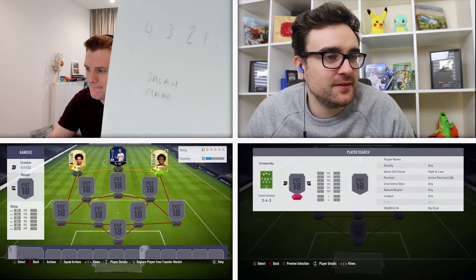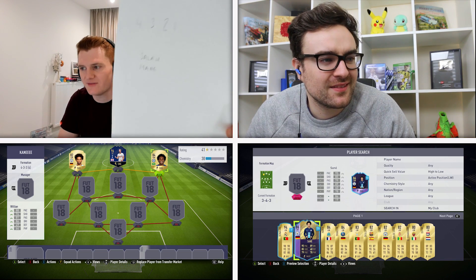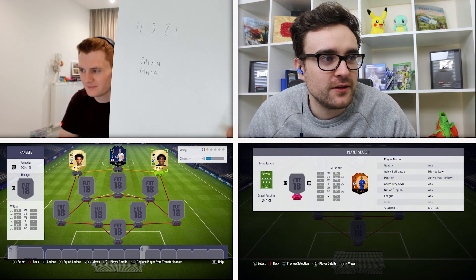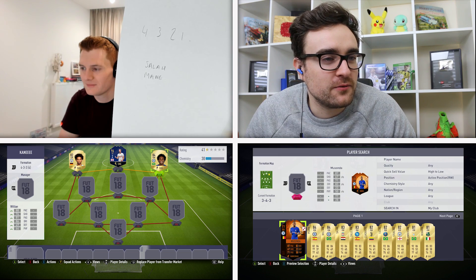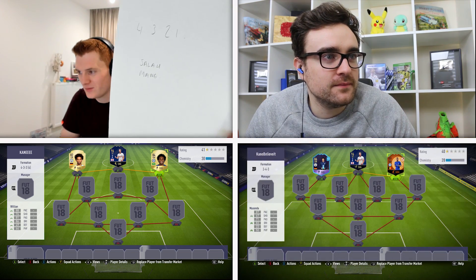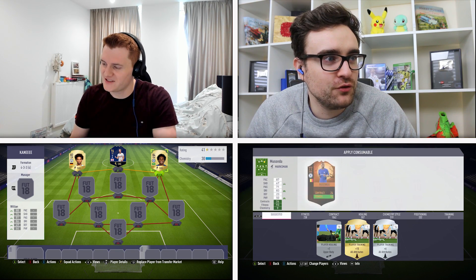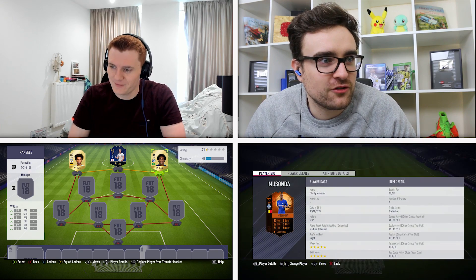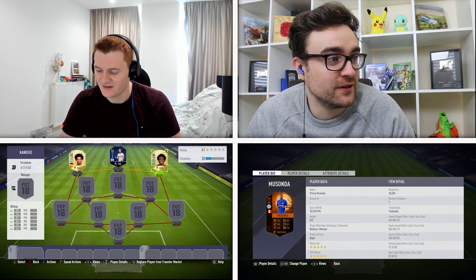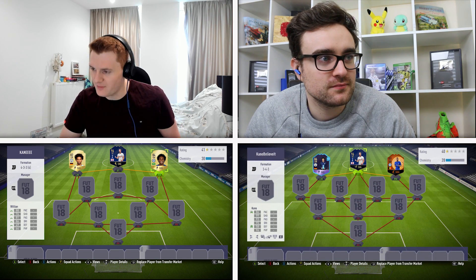Andy, what would you like? I'm going to go Sané as well — I've got his Player of the Month on loan. And then I'll go for a bit of a rainbow squad with Scream Moosonda. I'm not sure about that Moosonda card, but go for it. He's got five-star skills and five-star weak foot. I almost got you because I put Mane, but then you went Sané — one letter off.